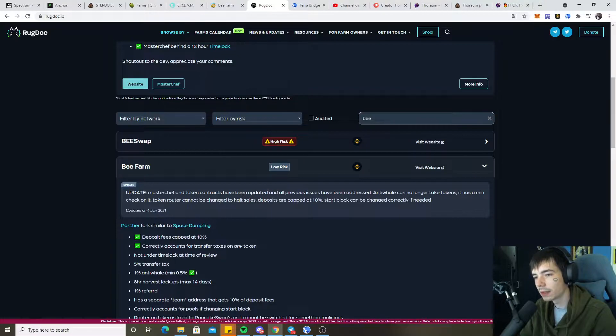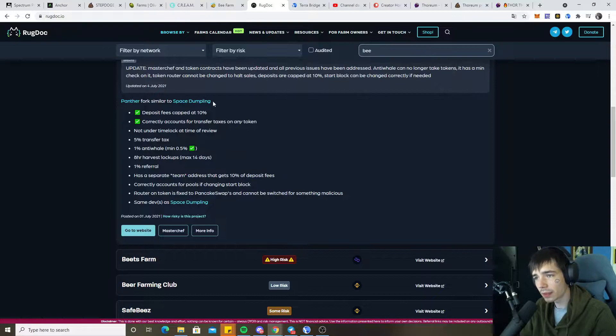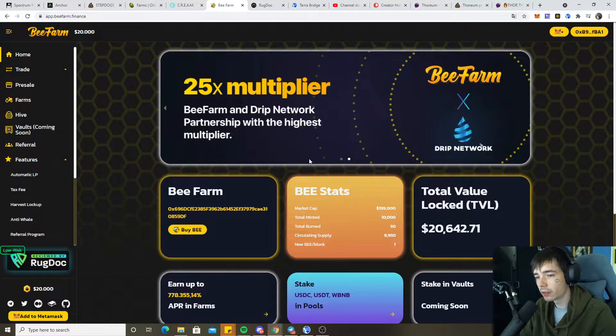Here you can also read the updates: MasterChef and token contracts have been updated and all previous issues have been addressed. The dev can no longer take tokens — it has a minimum check on it. The token router cannot be changed to halt sales. The pools are capped at 10%. Start block can be changed correctly if needed. So there's nothing fishy in here.